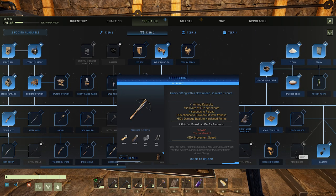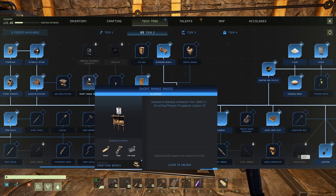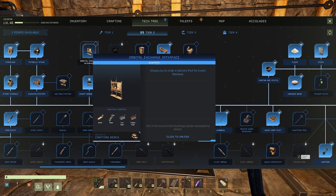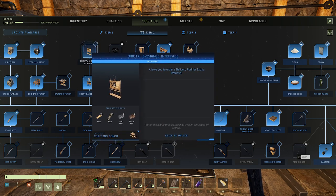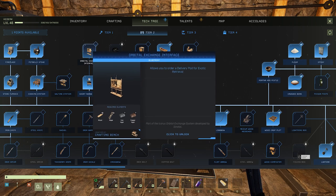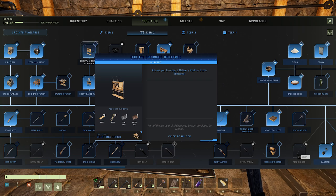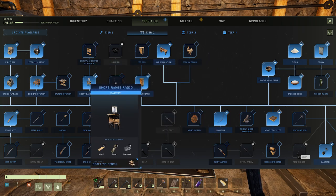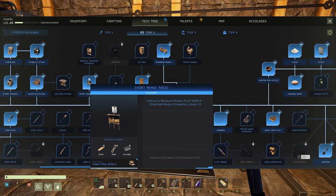The other thing we're looking for is this short range radio board, and this is going to allow us to receive missions, so I'm going to go ahead and pick that up. At some point I'm going to want to use this thing that allows us to get deliveries for exotic retrieval. I'm not quite ready for that yet, but I think this is going to allow me to send my exotics back up without having to leave the open world map, so that's going to be cool. I do want to get this thing built today just to check it out.